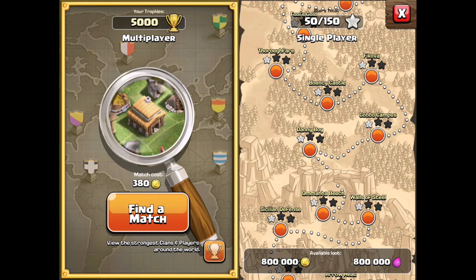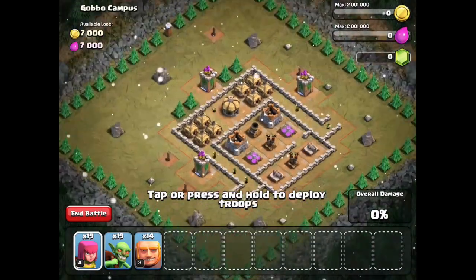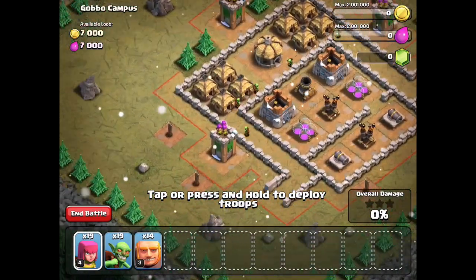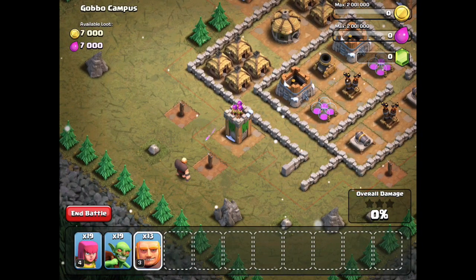Hey, what's up guys? Welcome back once again. It's me, Molt. I know a lot of you have already seen this video, but I wanted to post one on it anyways and just go ahead and talk over it. It's about the new Archer Tower update. The Archer Tower is going to be shooting a lot faster now, but it does the same DPS — the same damage per second.